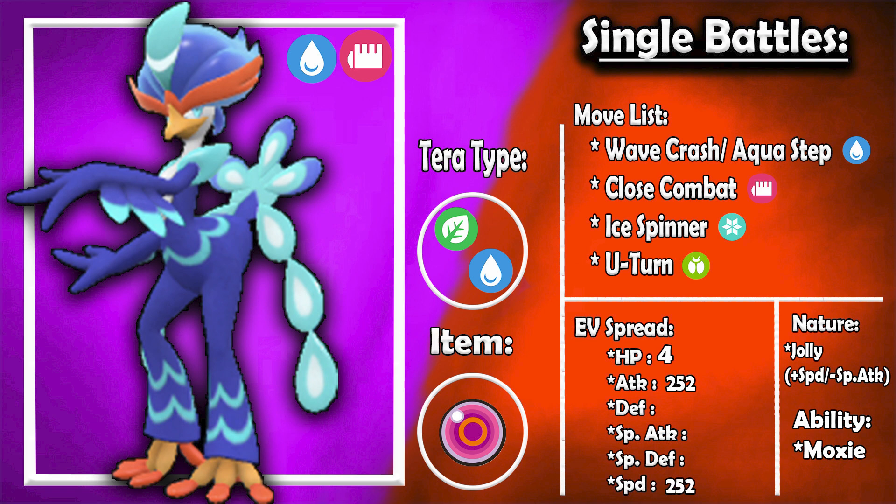You can switch back to Jolly for extra speed and give it a Life Orb — that's an effective way to use it. Another option, very similar to Infernape, is a Choice Band. If you want that extra power and just come in swinging, Choice Band is a valid option. Obviously you'd run Jolly for this one as well, just to power through enemies. I prefer the speed, but Choice Band is an option if you think you can rotate it effectively.